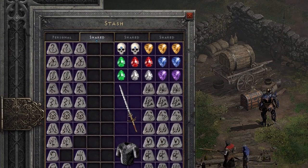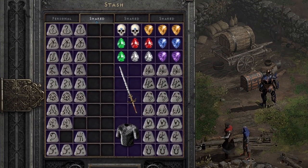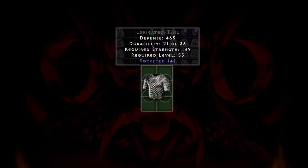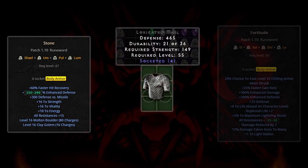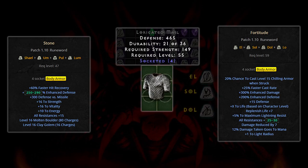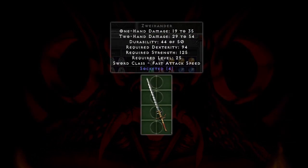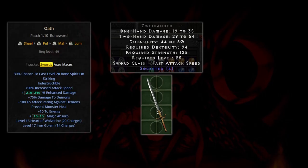As for runes, I have a decent variety, but I'm missing several higher level mid-tier runes which make some of the better runewords. I found a 4-socket Loracated Mail, and I think I want either Stone or Fortitude. I have 3 of 4 runes for Fortitude, but a Lo might be out of reach here, and 2 of 4 runes for Stone. I also found a 4-socket Zweihander, and I think I'd like Oath to replace the Lance, of which I have 2 of 4 runes for.